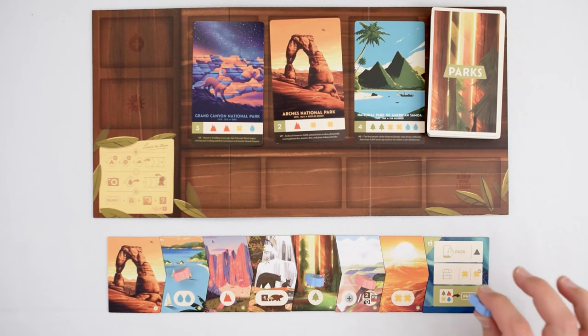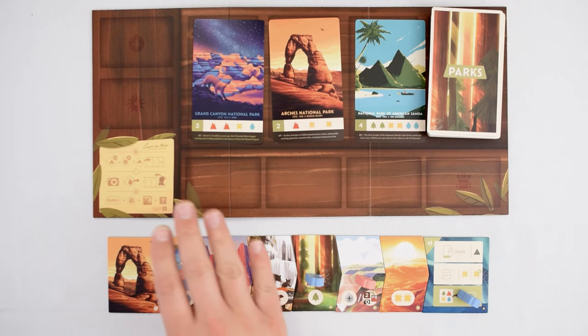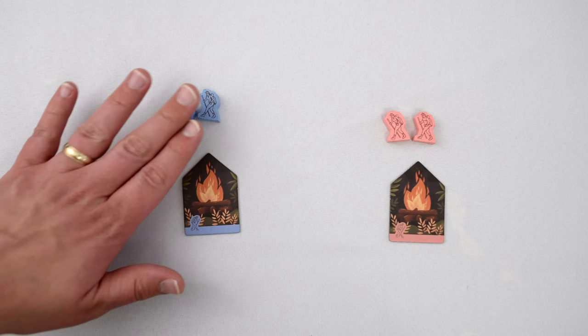You'll be collecting tokens at trail sites throughout the seasons. When you reach the end of the track, you'll perform an action, including the possibility of visiting one of these beautiful parks at the top. Let's see how it works.